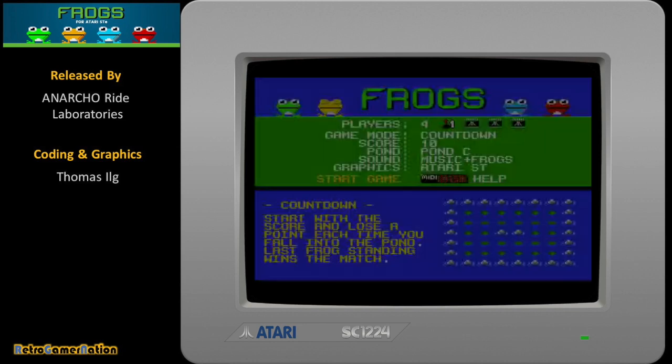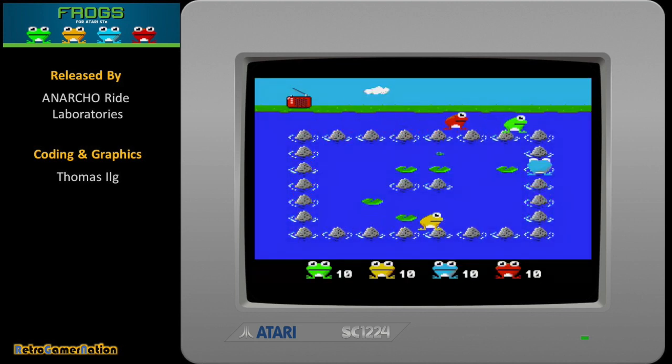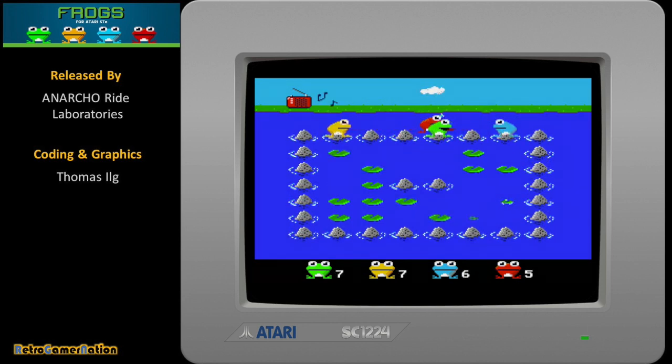The C64 version was always restricted in that it only offered a two to four human player experience. The addition of AI opponents is a significant enhancement, as it not only provides a single-player experience but adds depth to multiplayer games as well, when you have less than four human players, as Frogs is best played as a four-player experience. Or is it?